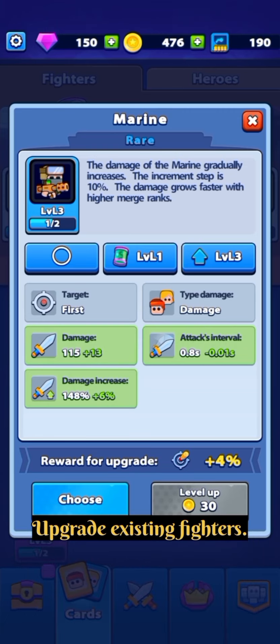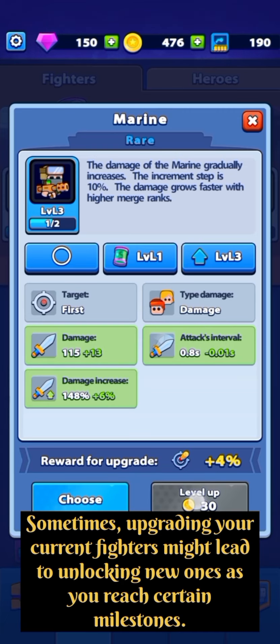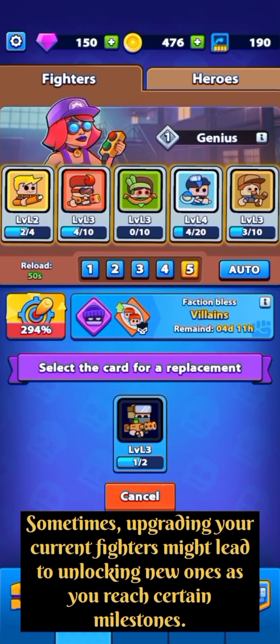Upgrade existing fighters. Sometimes, upgrading your current fighters might lead to unlocking new ones as you reach certain milestones.